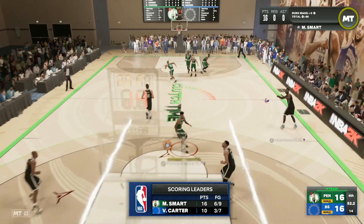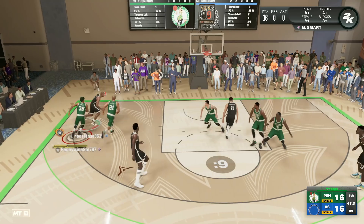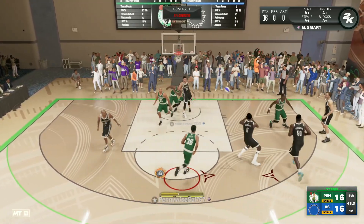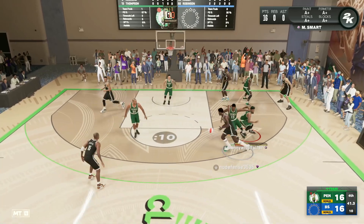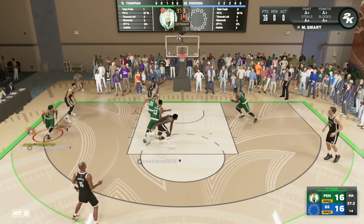If you're looking for a budget point guard, I'd say Marcus Smart is probably your go-to guy. If you're not going to get a Luke Walton, a Scotty Barnes, a Sengu, or a Denny — those level of point guards — I would say Marcus Smart is probably your next best option.